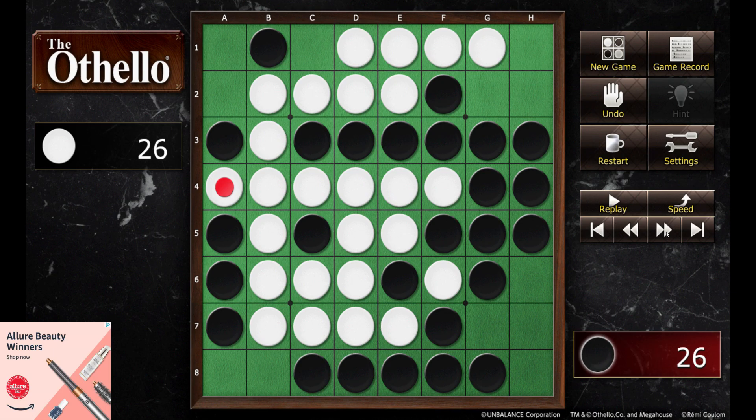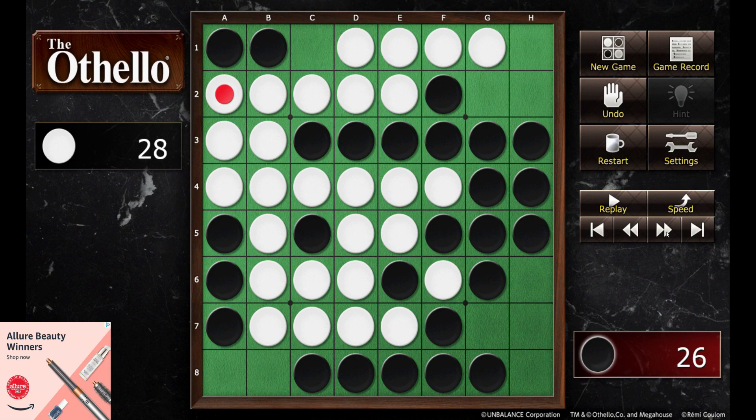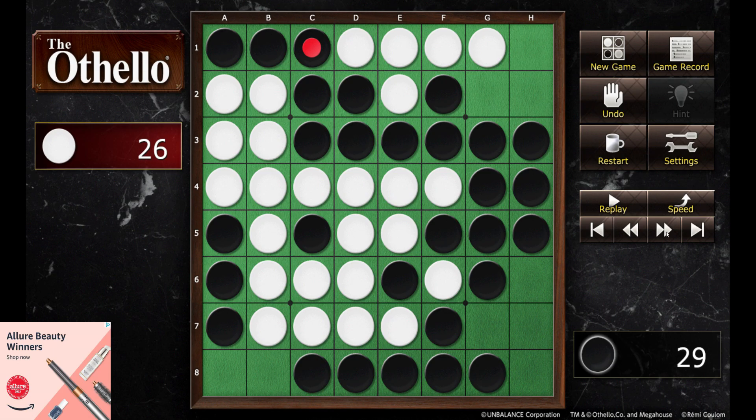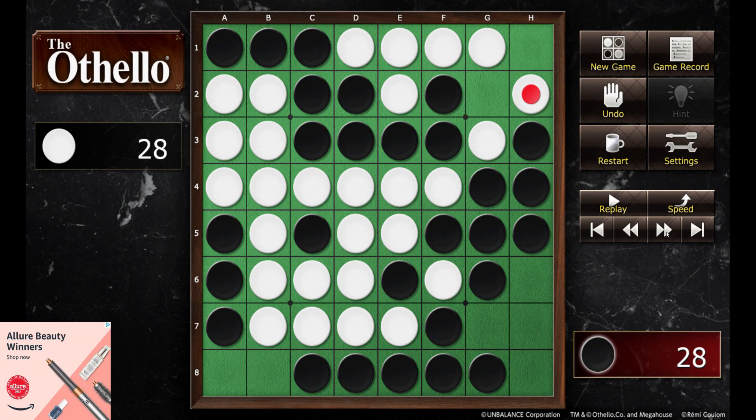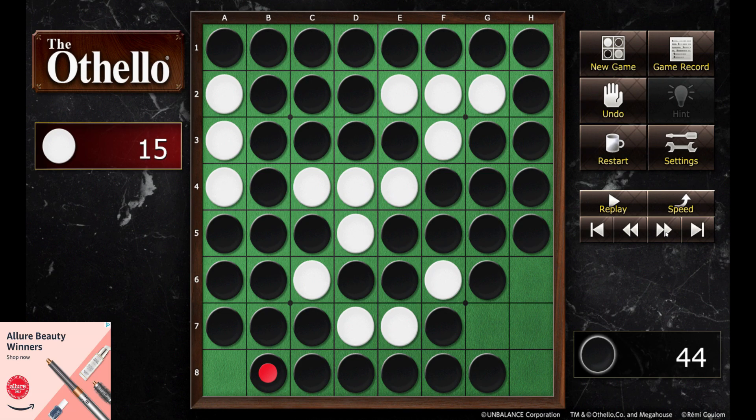White sneaks in and can now grab the corner. Instead of trying to protect against it, black grabs the corner on the top left. White sneaks in there because those pieces really can't get turned, and it opens up the whole left side for white. Black grabs another piece to take the entire top side. White is just grabbing some pieces before black takes the corner. Black does take the corner, and white sneaks in between to grab a few extra pieces.